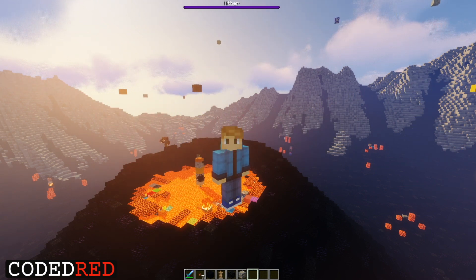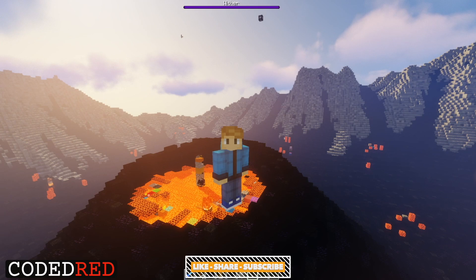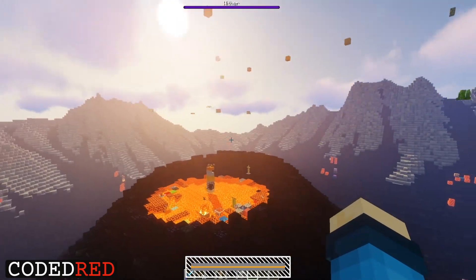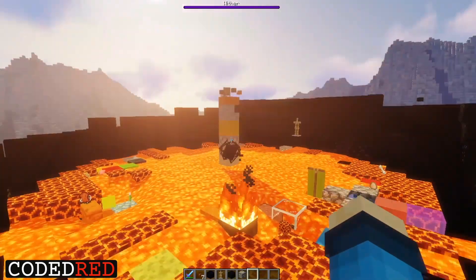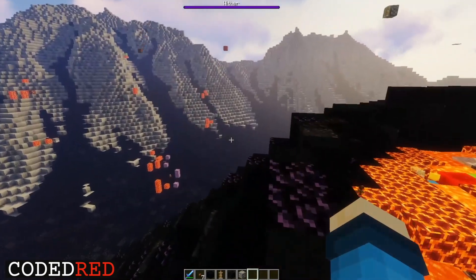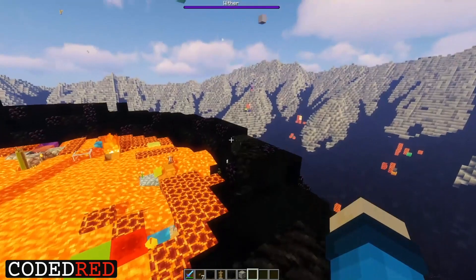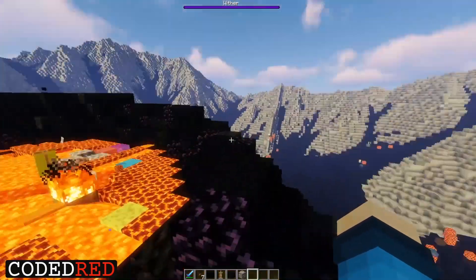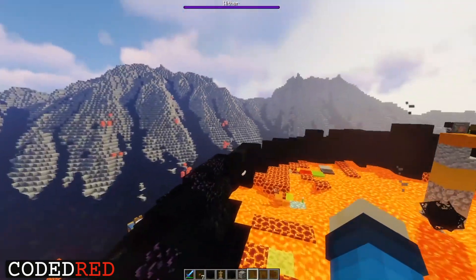Obviously we're talking about this volcano behind me that has a wither spawned in and all these different blocks flying out — crazy. That's exactly what the plugin is. It's a volcano, and every 30 seconds some random block flies out and it can do damage to us. As you can see, a wither spawned in, and every minute 15 mobs will spawn in and try to attack us.